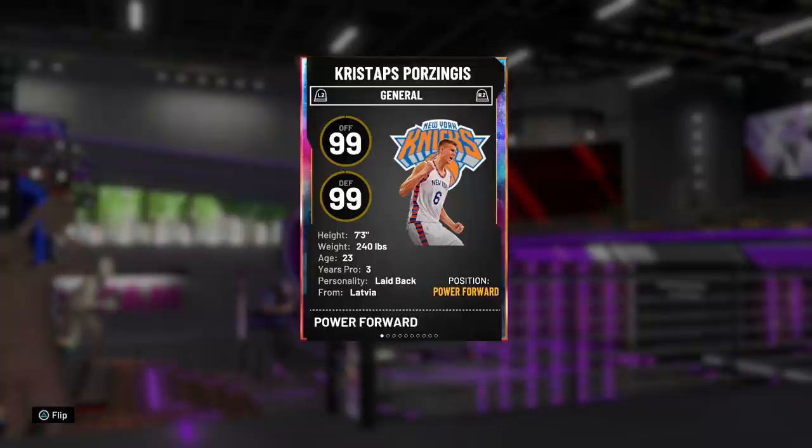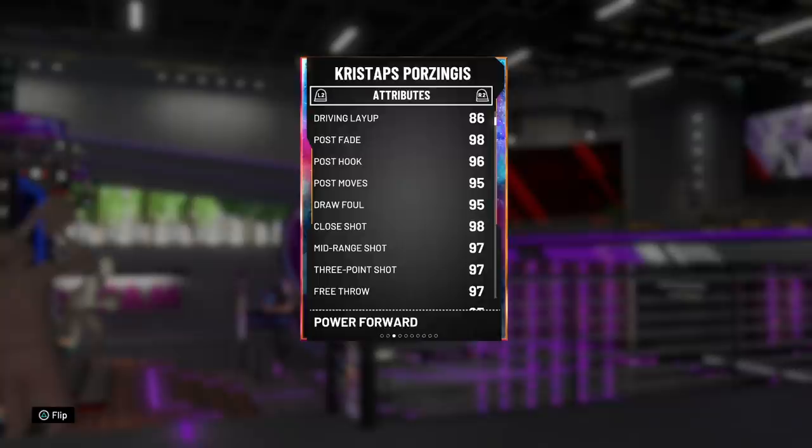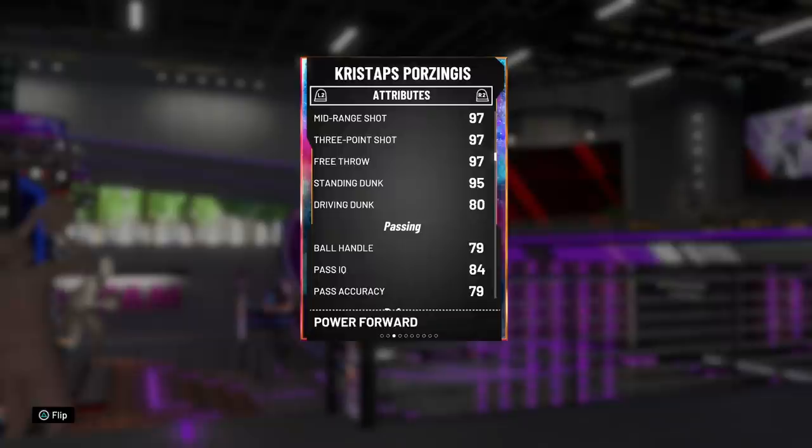Diving into the stats, he's a 99 offensive and defensive overall, standing at 7'3". He's actually taller than Bulbul and 240 pounds heavier. When we go into the stats, things already look better — driving layup, post game in the high 90s: 98, 96, 95, a 95 draw foul, 97 mid-range, 3-pointer and free throw, driving dunk, 95 standing dunk, and a 79 ball handle which means you give him a shoe. With the coach, he can speed boost just as well as Bulbul.